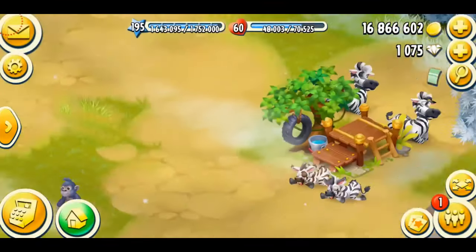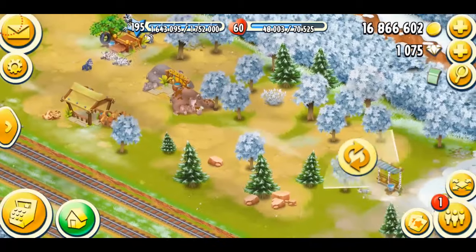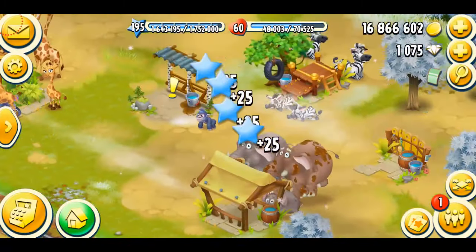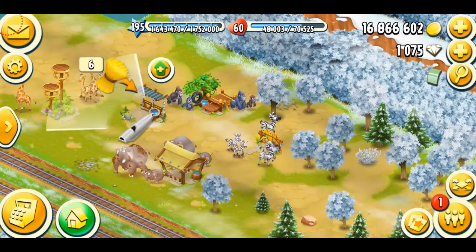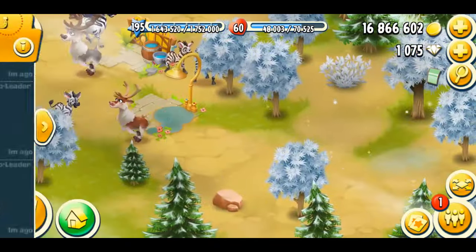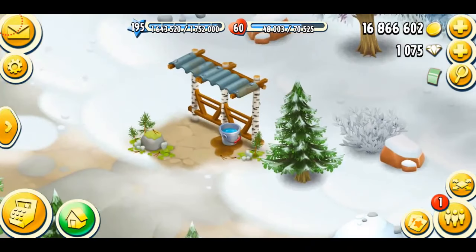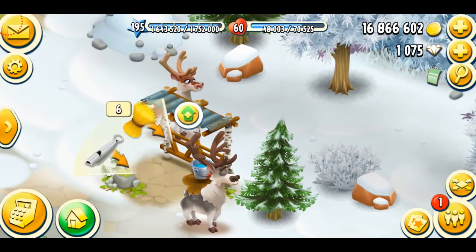What I need to do to get this baby reindeer in my sanctuary is upgrade their house. It's a tundra animal, so I'm going to be putting this in the snow. I literally replaced their houses a few weeks ago. I'm just going to call them back where they actually belonged — putting the hippo house there, calling the hippos back. Now I'm calling my reindeers here to the tundra area. This is stage two of my reindeer house — basically a shelter. They're back, so it's time to upgrade the house.